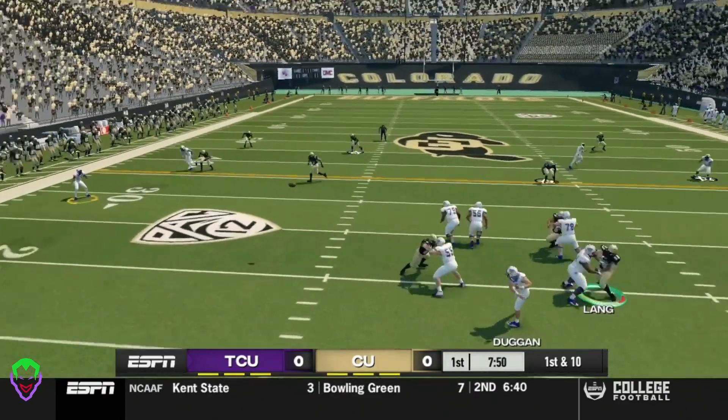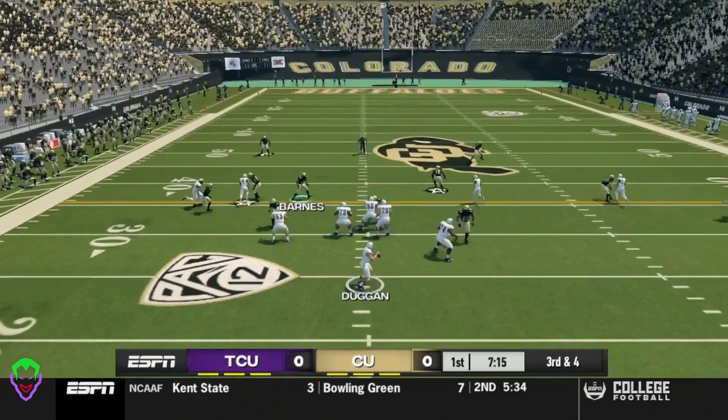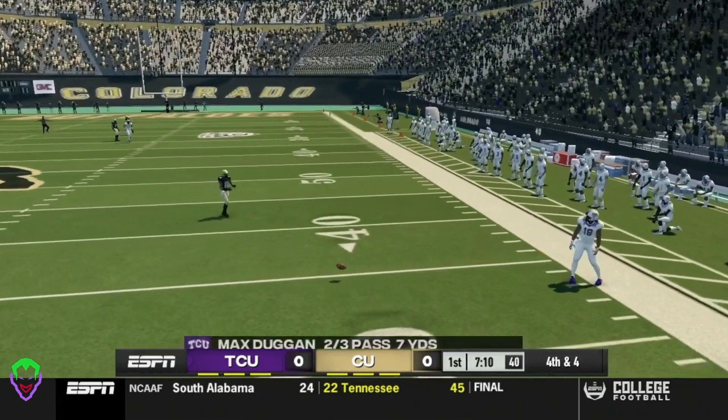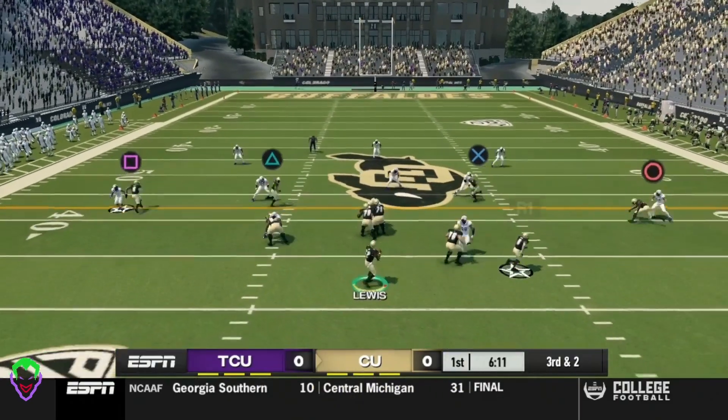TCU with the ball first. First home game for Coach Eric Binnemi. Pass out wide — gets a good stop. Third and four here. Dugan drops back, can he find anybody? No pressure on the quarterback in any shape, way, or form. But hits his man in the face mask. Sets up a fourth down.